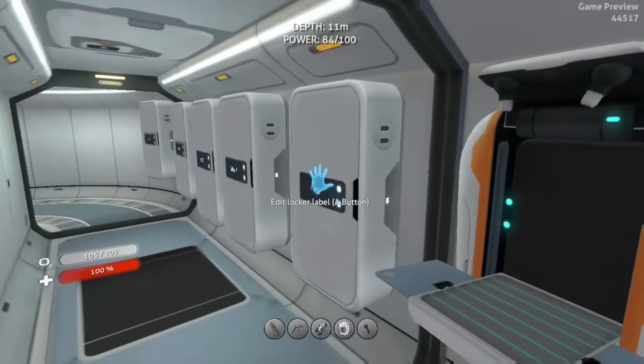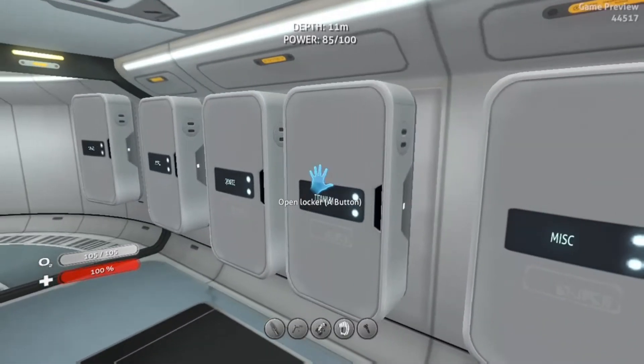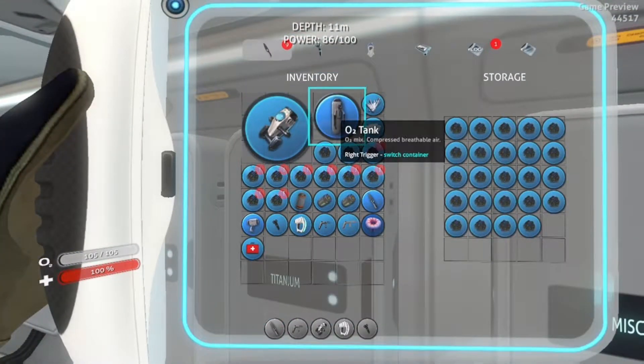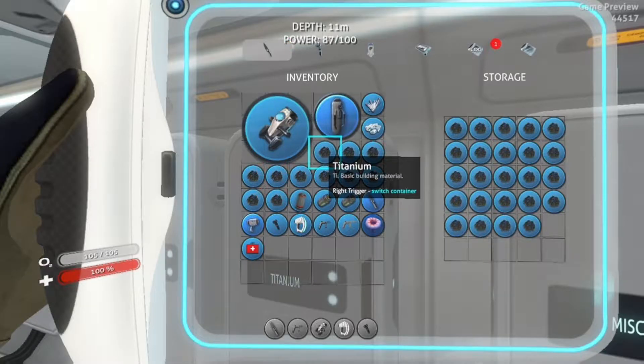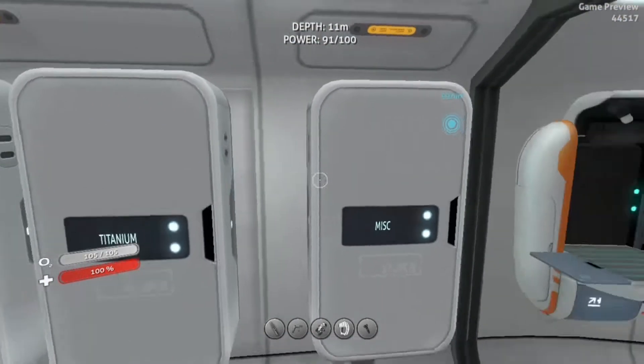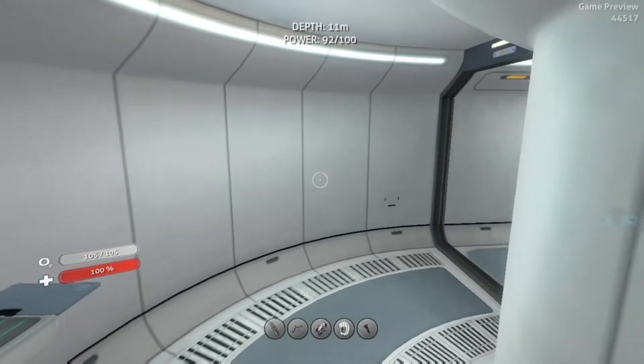You take those wreckage pieces and that's how you make titanium in your fabricator. I have tried to keep things as neat as possible, and I will name some of the lockers according to what I'm putting into them. Like this is a titanium locker. Each piece of wreckage gives you four pieces of titanium.